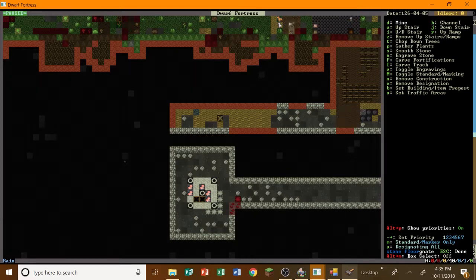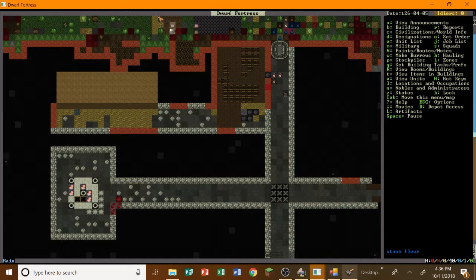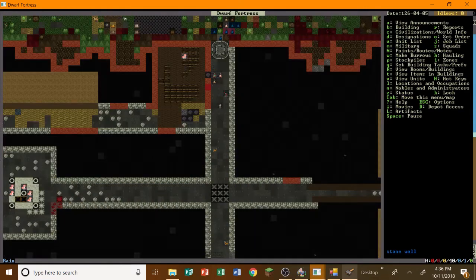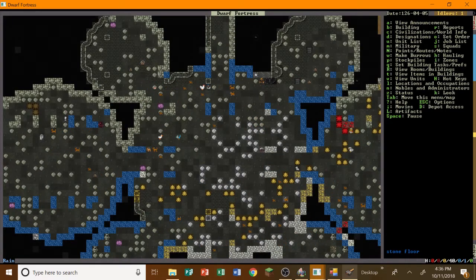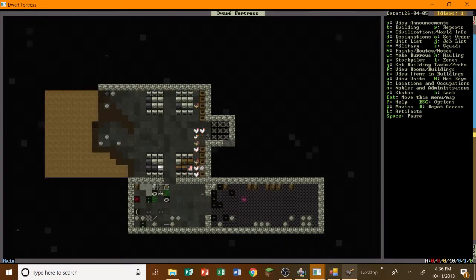Last time we also discovered all of this beautiful, beautiful dirt. So what we shall do is mine all of this out, all the way out to about there. I wanted to have a training area for dogs and whatnot, and also a pasture so we can move our animals in — that way we're a little bit more secure. We do have the door linked to the lever, so if any enemies come we can close that off and everything outside will die, but the rest of the fortress will live on.